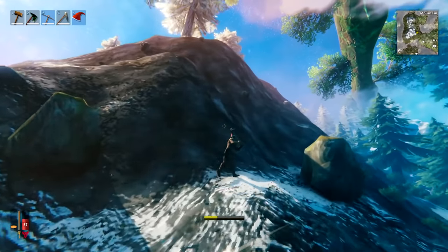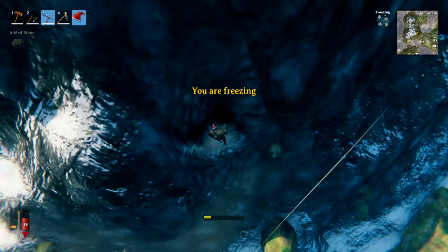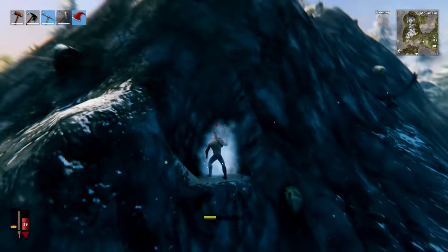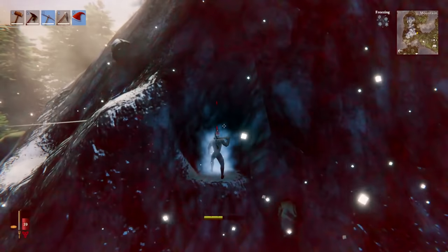If you're scaling a very steep mountain and start to run out of stamina, simply left-click while holding a pickaxe to make a little divot, then stand there and wait for your stamina to regen, then continue until you're at the top. Of course make sure you have some way of preventing freezing if you're in a mountain biome.